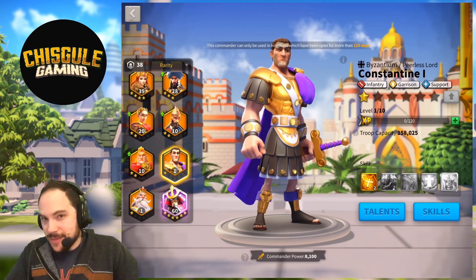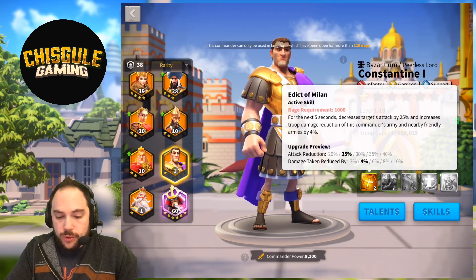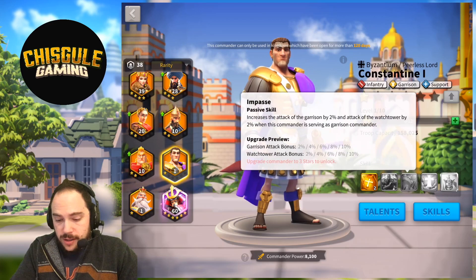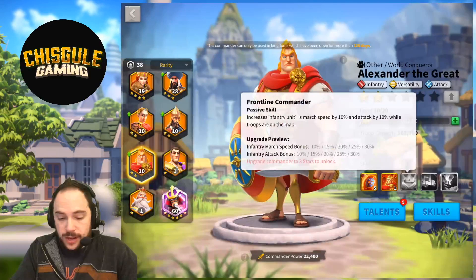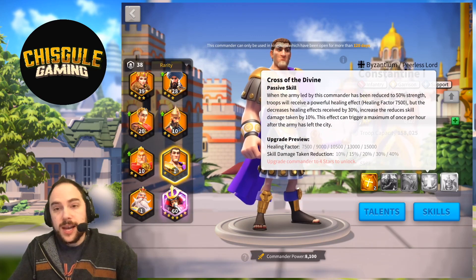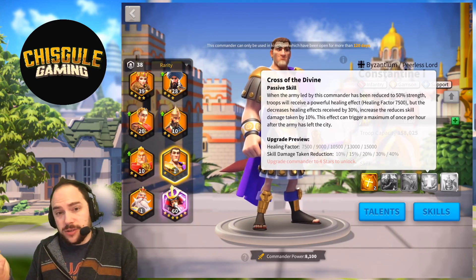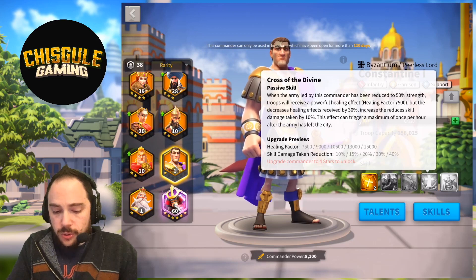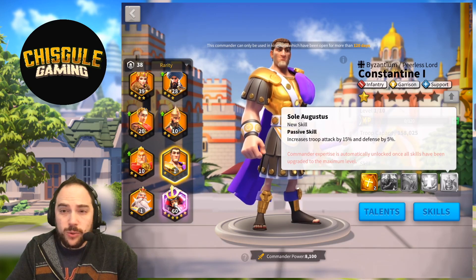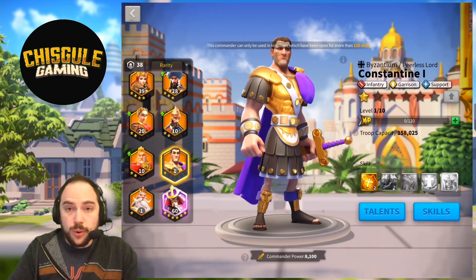Constantine, however — now that's the jam. This is a pairing I think is just totally gangbuster. You are reducing the damage friendly armies take, reducing enemy attack, and your infantry are going to be very hardy — roughly 40% health, 30% attack, and defense stacking together. Constantine provides a huge heal that triggers once per hour on the map, but if you return to your city and leave again, it triggers again. The expertise skill is a little lackluster for this pairing since you have only one troop type and Constantine is really about mixed armies, but these two paired together would be a really, really sweet hugely supportive battlefield combination.